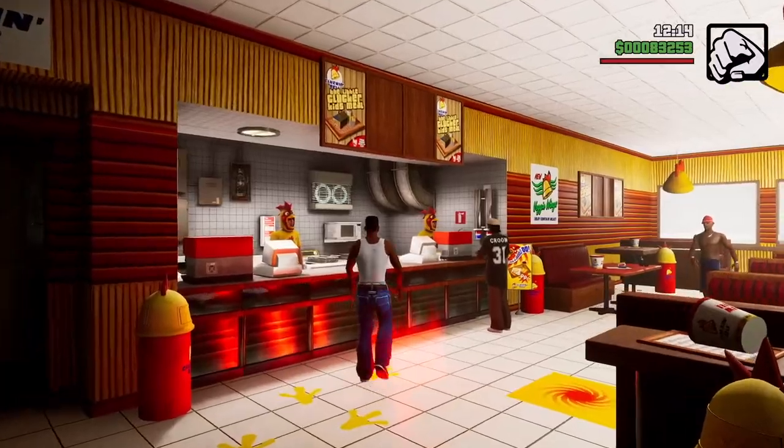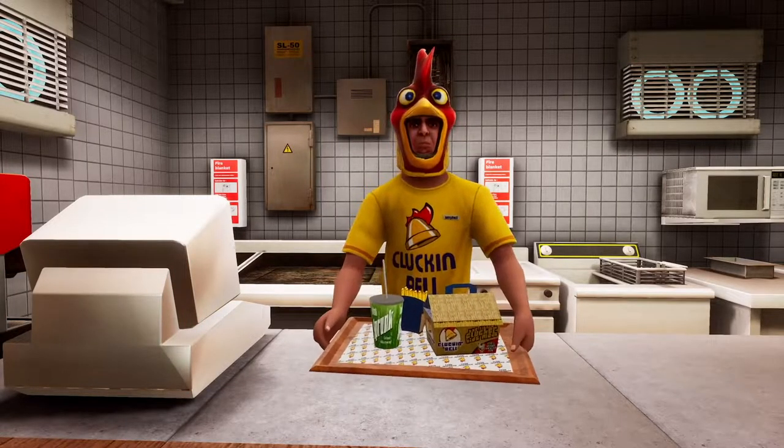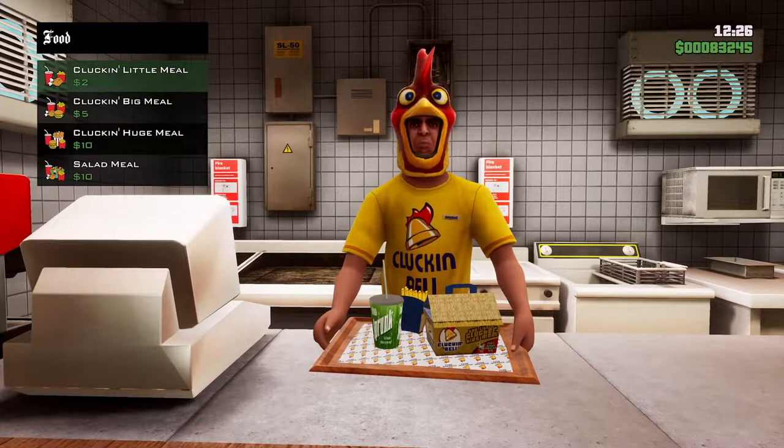So all I'm doing is going to Cluckin' Bell and buying 8 of the cheapest meal. I thought it was funny how he doesn't lift the tray up like in the original games — he has to lift the meal up from under the counter after every time you purchase it.